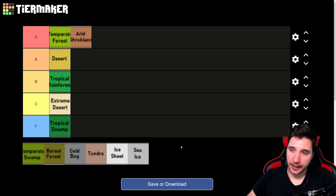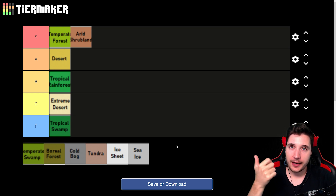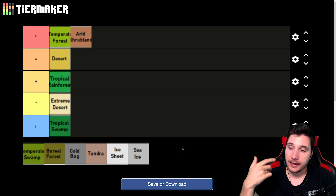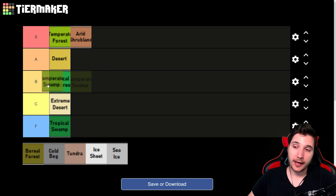Then we have Temperate Swamp. By now you know how I feel about swamps — not very keen on them. It's still going to have marshy soil you can't build on and higher disease frequency, though not as high as Tropical Swamp or Tropical Rainforest. As long as you can build around the marshy areas, it's going to have more rich soil and you can definitely survive. But it's definitely not the best place to be.